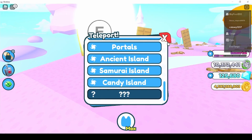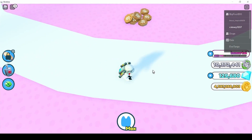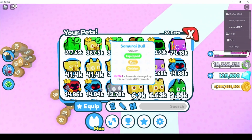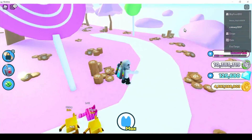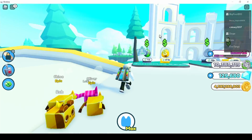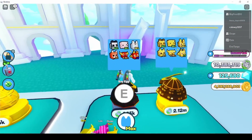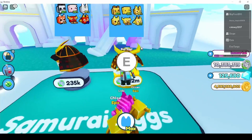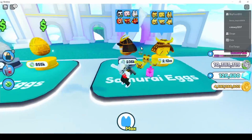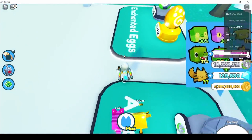Once you get to Candy Island, things get really good, but you need good pets. In the fantasy shop there's an egg you can buy — combine six pandas to get a golden panda, which is cheaper than buying one outright. Getting six golden pandas gives a 100% chance for a rainbow panda. Same goes for axolotl and the white tiger.